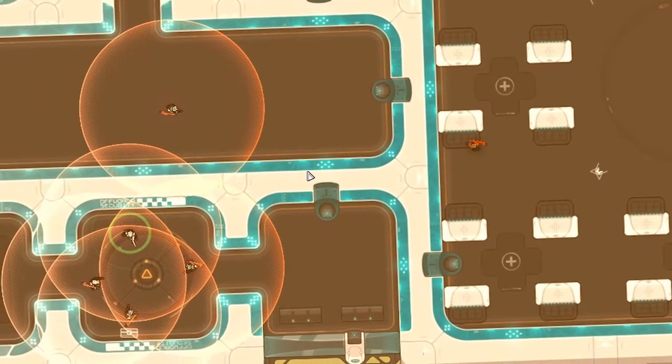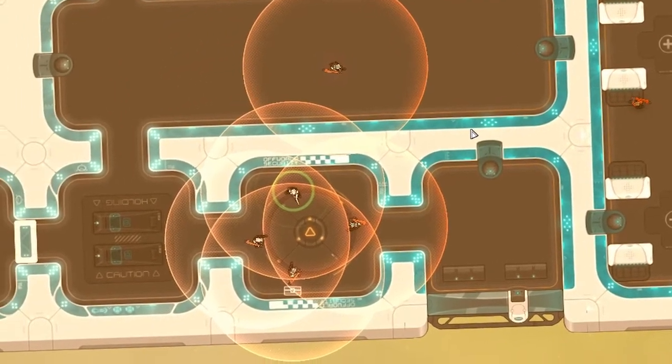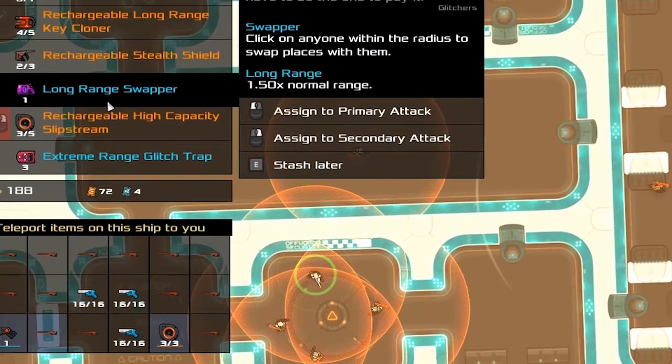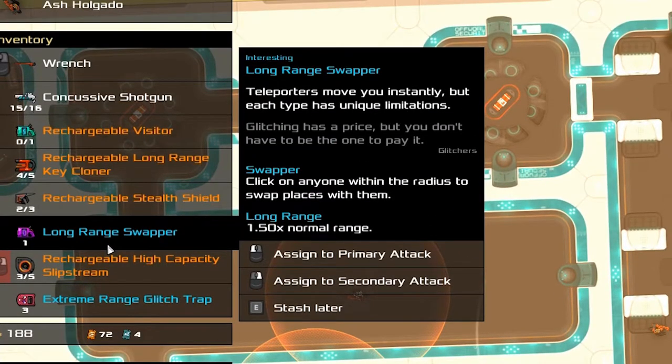In this example, I want to clear out the enemies in the next room over. I've gotten there by using a visitor, and by using another item called a slipstream I've slowed down time, but I still need to do this fast. I can get into the room by using a swapper — a teleporter that switches your position with an enemy. But if I do that, I'll have to fight that enemy again when my visitor teleports me back.